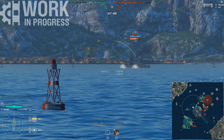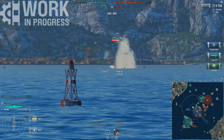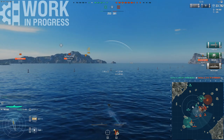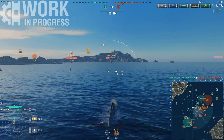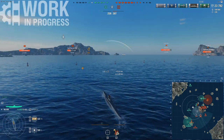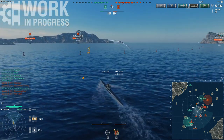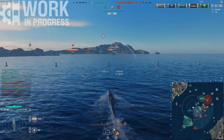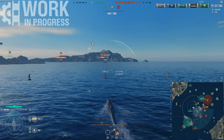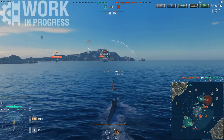Right here I'm sending torpedoes at this Fuso. Worth keeping in mind: these pulses you keep seeing me send out are actually a way to enhance your torpedo attack. Let's start with the basics. The submarines are extremely squishy — they have basically no health at all. They move at full speed both on the surface and underwater.